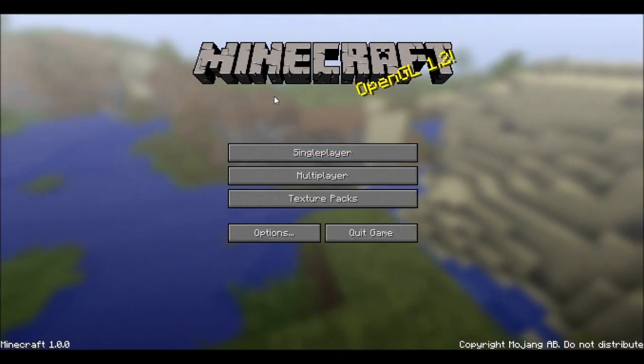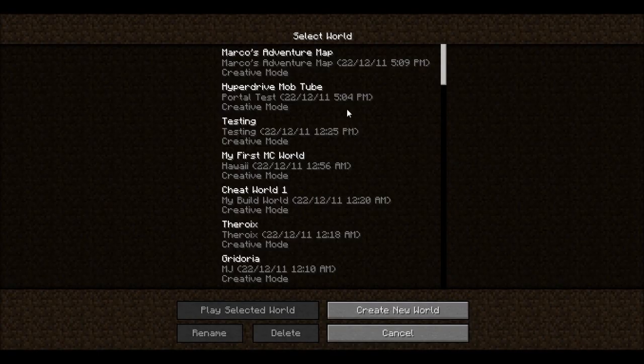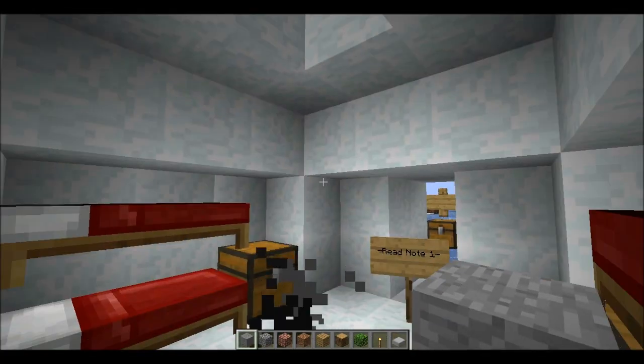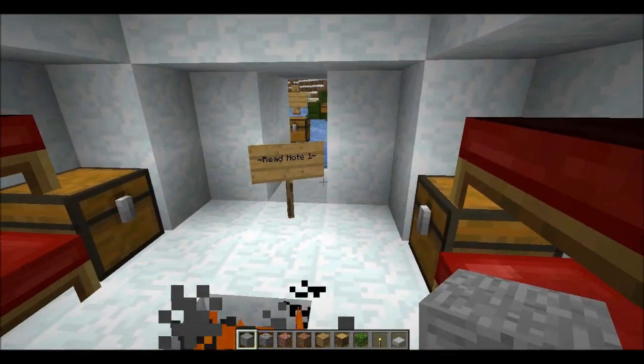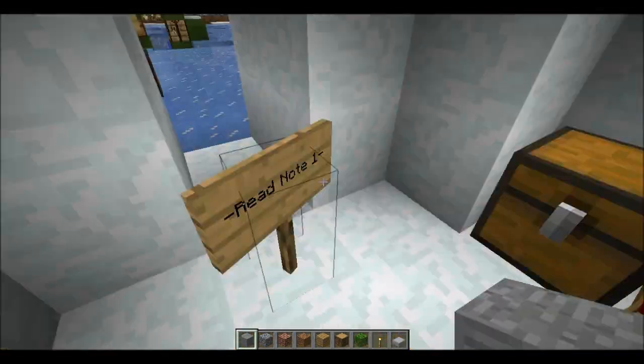Hello everyone, Marco Polo here, and today I'm going to be showing you something that I've been building. This is my adventure map — it doesn't have a storyline yet. Let me show you.